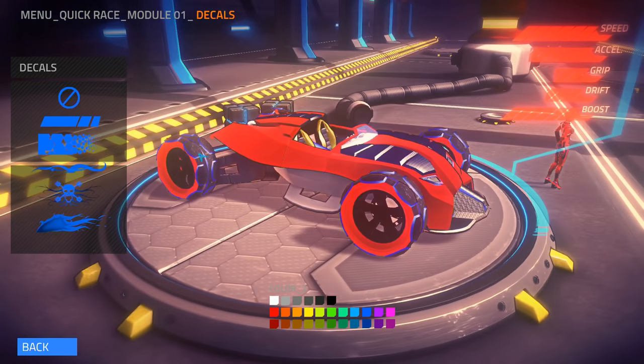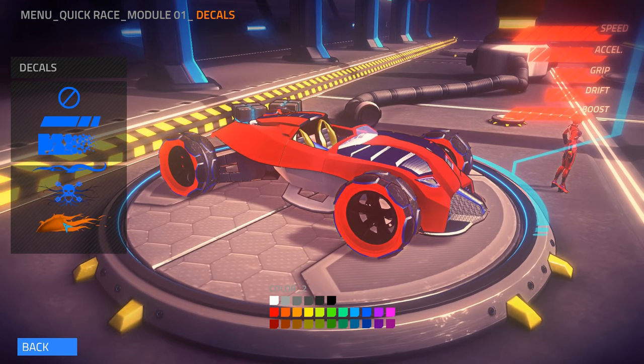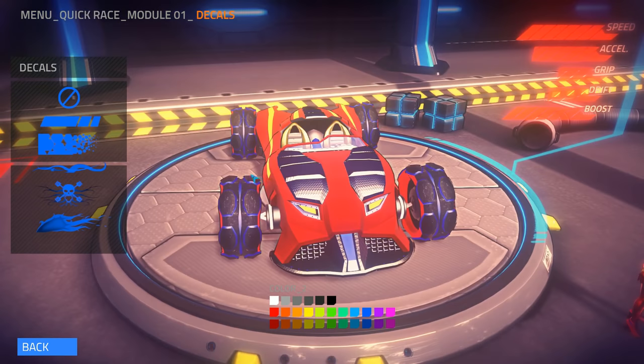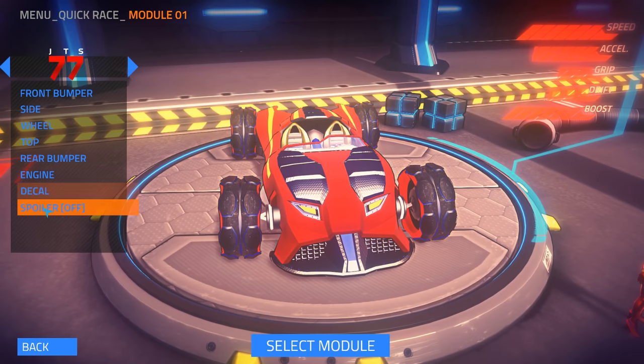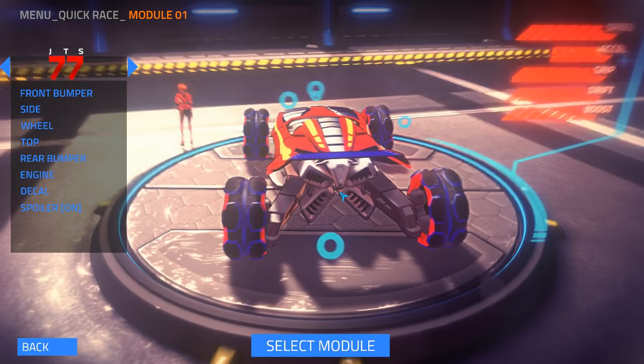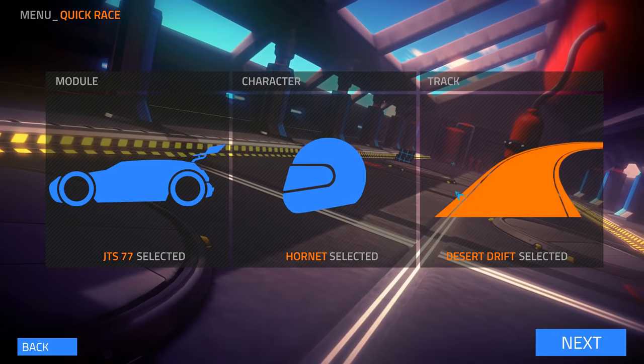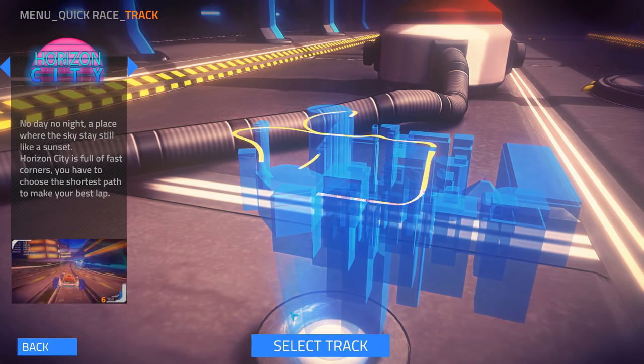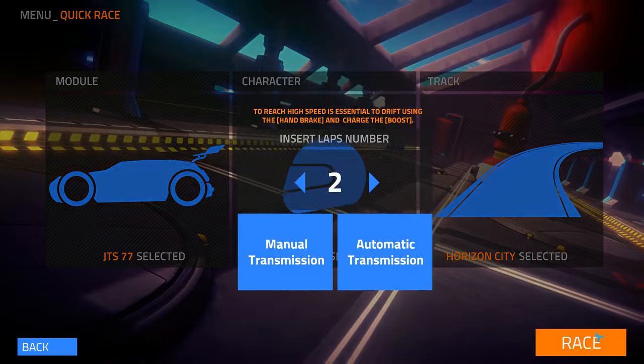You can put decals on it. I don't know where the decals are actually going unless I got to choose a color - there we go, now we can actually see the decals. There, that one actually changes the color of the headlights, so go with that one. Then spoiler on - even though it hides the engine a little bit. We'll select that one and then we're gonna go to the last track which was Horizon City.